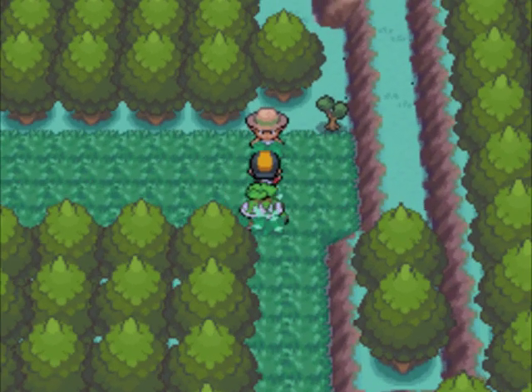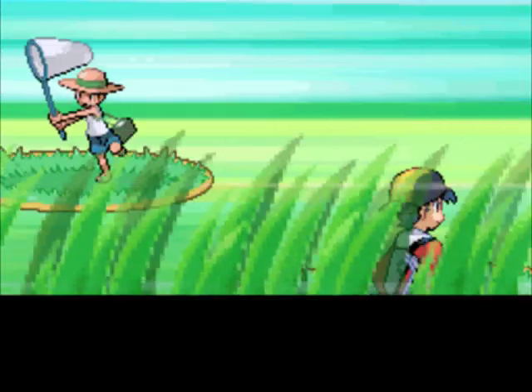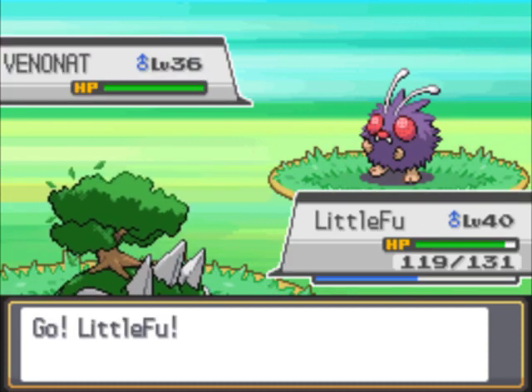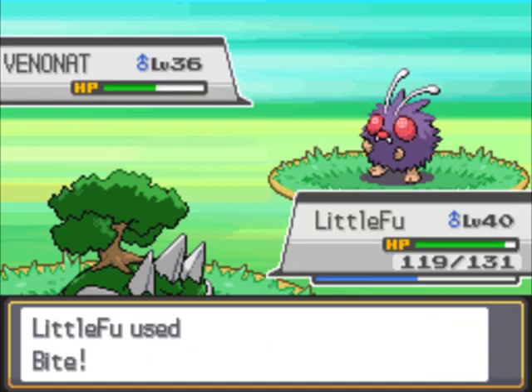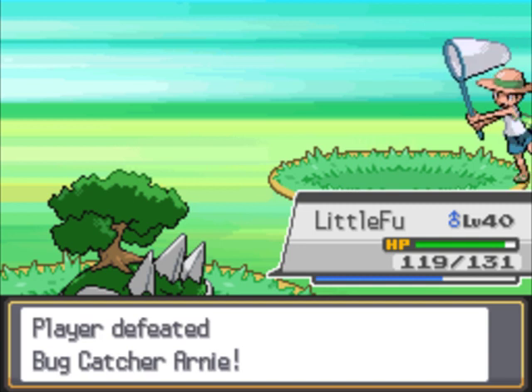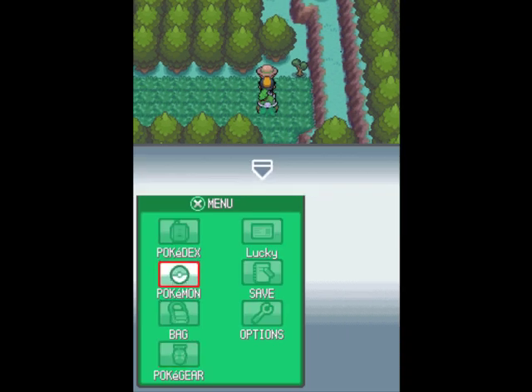There's a Bug Catcher — if you're a bug catcher, as I said, Bug resists both my STABs, which is annoying. But it's just a level 36 Venonat. Why haven't you evolved yet? Bite's going to do a good chunk of damage at least. Half HP — Flinch! Flinch is awesome. Gotta love that Flinch. Gotta kill the Venonat. That is how I battle.